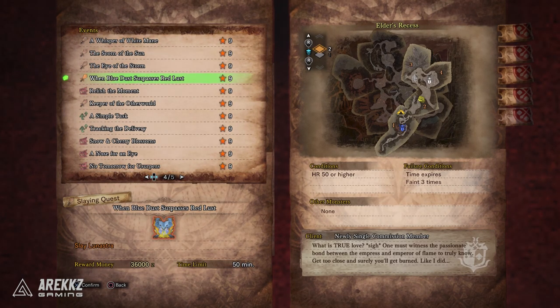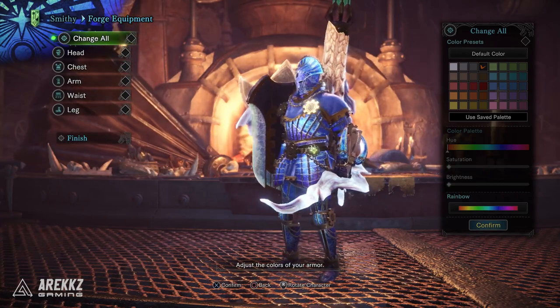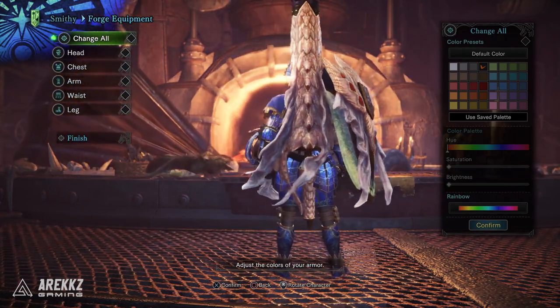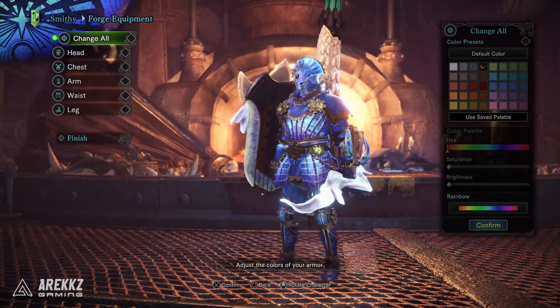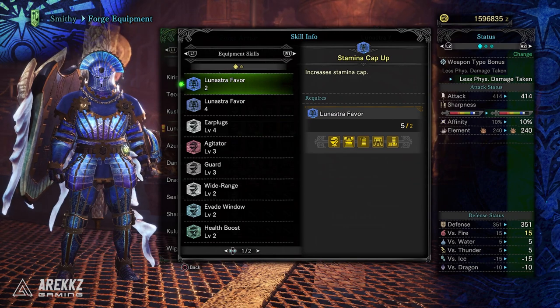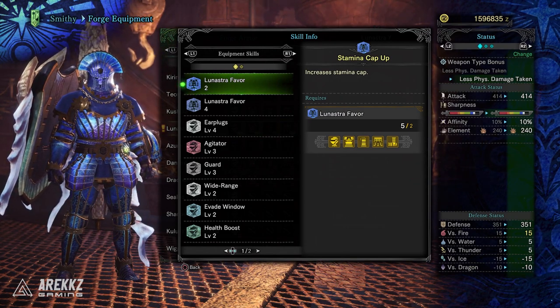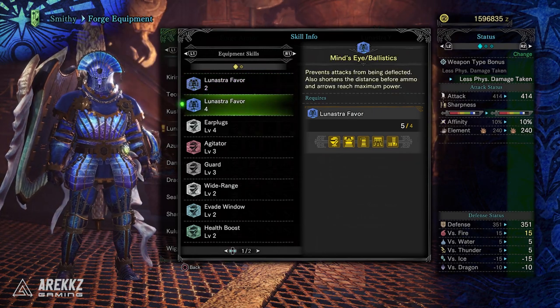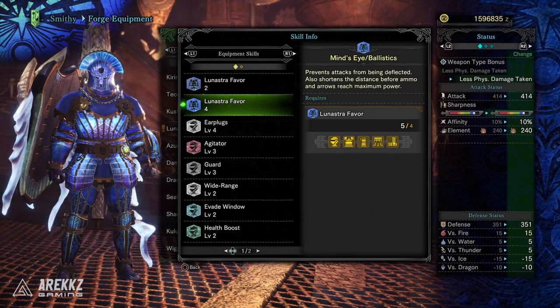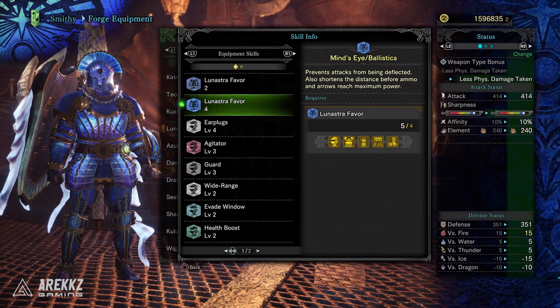She is still a royal pain, but if you complete the quest and get the tickets needed, you can craft the gamma armor set. In terms of appearance it is basically the alpha set but a little more glowy. On the skill front, you have the two-piece and four-piece Lunastra set bonuses: Stamina Cap Up to increase your stamina cap, and Mind's Eye/Ballistics to prevent attacks from being deflected and shorten the distance before ammo and arrows reach maximum power.